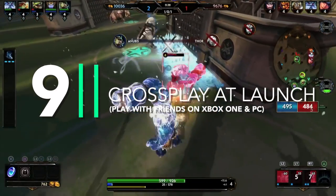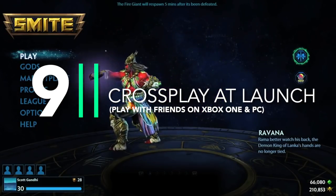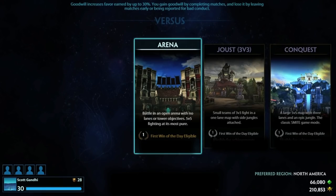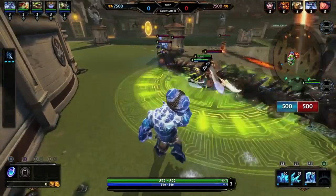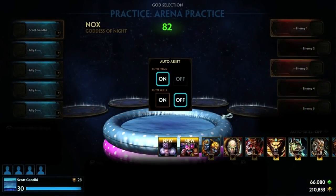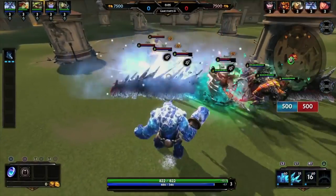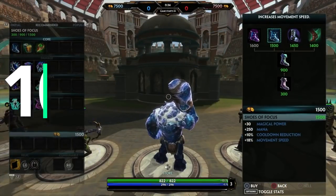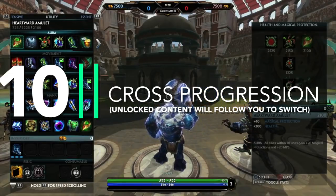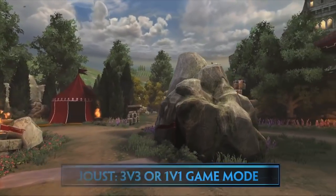That brings me on to the next point. As of version 6.1 — a release on other platforms earlier this month — when the Switch version releases, cross-play will be enabled from the beginning. Cross-play will be between the Switch, Xbox One, and PC. Sadly, PS4 is not enabling cross-play, but you will be able to turn cross-play off if you just want to play with your friends on Switch. Of course, having more players means a much quicker time to get into a battle. Not only that, but cross-progression will be available, which means if you've already got the game on other platforms, you'll be able to pick up and carry on with all of the unlocks and purchases that you've made elsewhere, and vice versa.